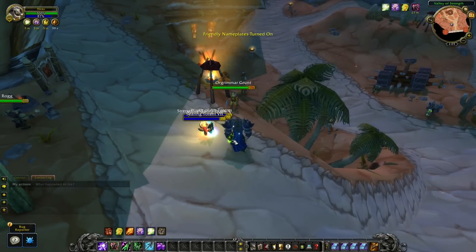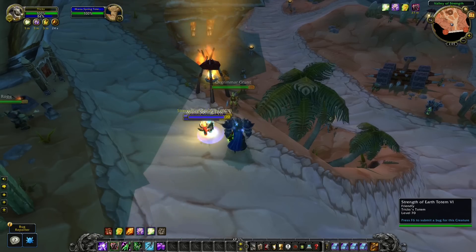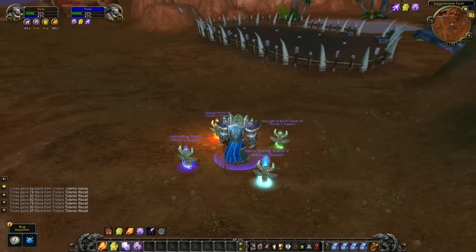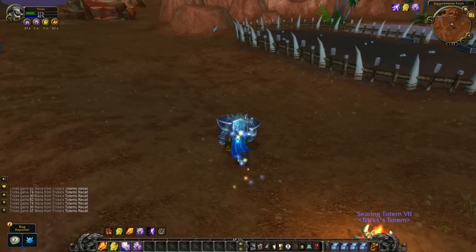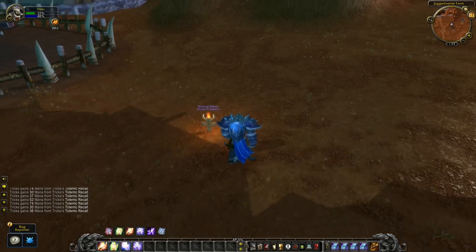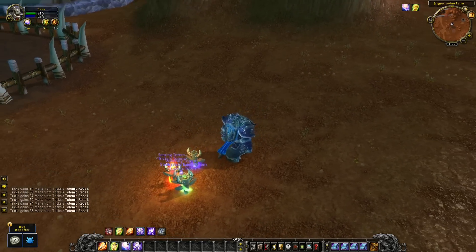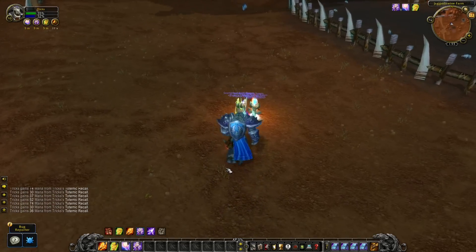The last class in this guide is the Shaman. You may have seen some players stack their totems on top of each other, making it more difficult for other players to target one specific totem — for example your Grounding or Wind Shear totems. When you use the ability to summon all four totems at the same time they will be spread out, so instead spawn them individually. Your Fire totem spawns a bit in front of you to the left, the Earth totem a bit in front to the right, the Air totem behind you to the left, and the Water totem behind you to the right — keeping this in mind will make it easier to start stacking your totems.